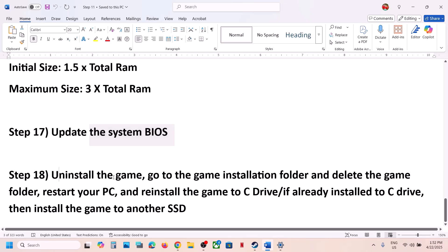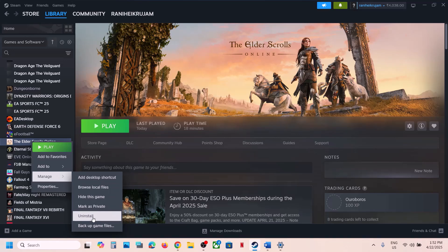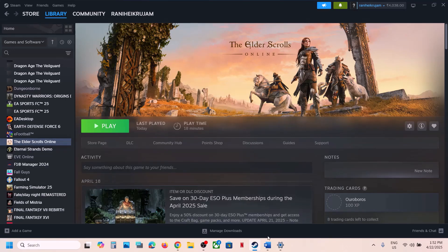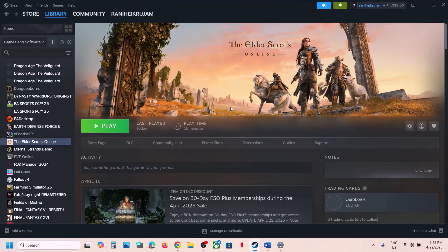If nothing is working, uninstall and reinstall the game to a different drive. Right-click the game, select Manage, then Uninstall. After uninstalling, delete the game folder from the installation directory. Then install the game to the C drive if it was previously on another drive. If it's already on the C drive, try installing to another SSD. One of the steps shown in this video should help you run the game successfully on your Windows computer.